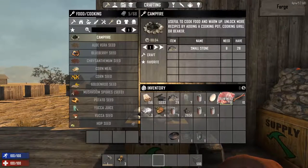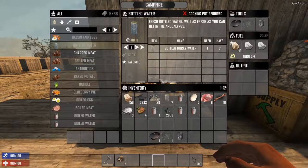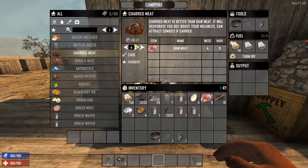So we've boiled some water, but now what do we do with this raw meat from a deer I killed earlier? With your smelly raw meat in your inventory and a campfire that's on, all you need to do is select the charred meat recipe, and then the raw meat will turn into something edible.